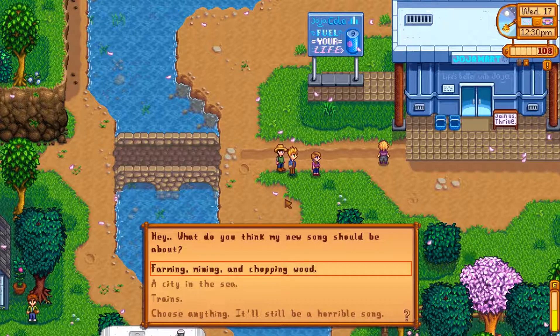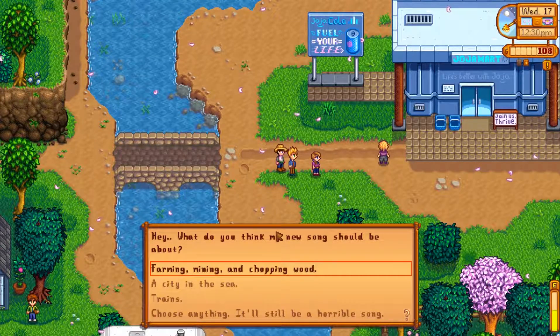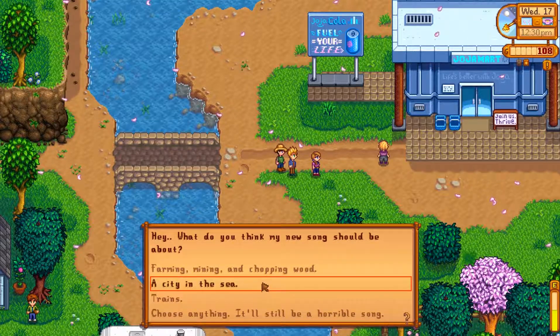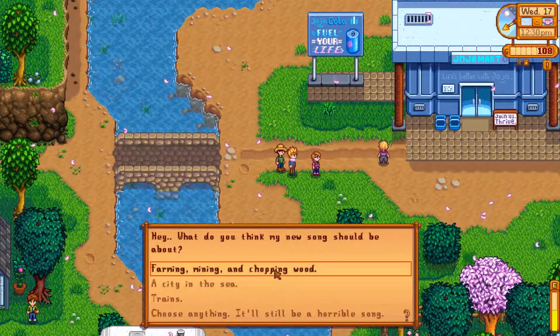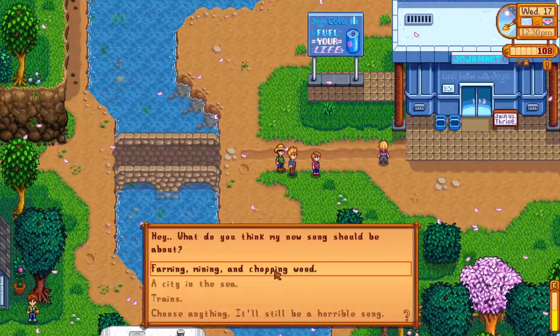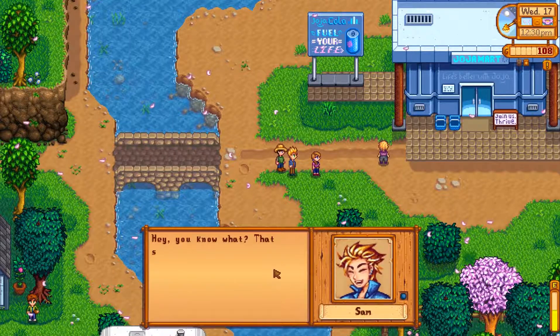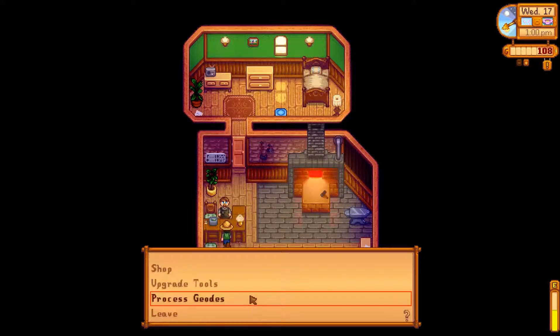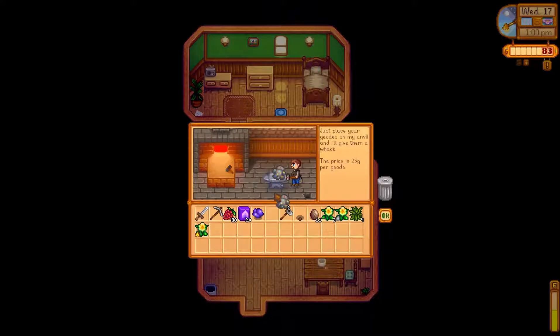Simon's asking me what I should do — what should the song be about? I could say I need to do something. Find my own, chopping wood. Yeah, go for it. That sounds perfect. Blacksmith — I can't really afford much, but I'll process the Omnigeodes. Iron ore — one iron ore. Great.